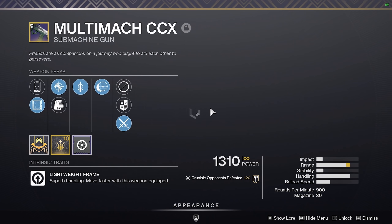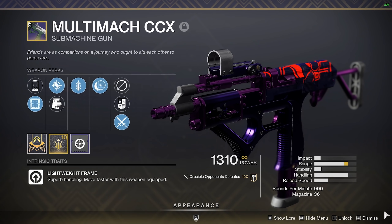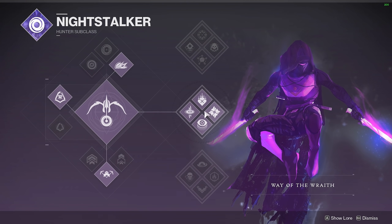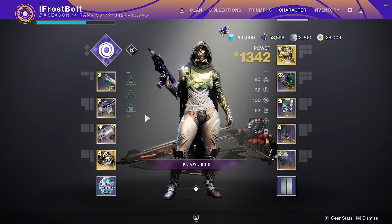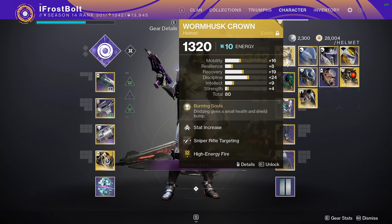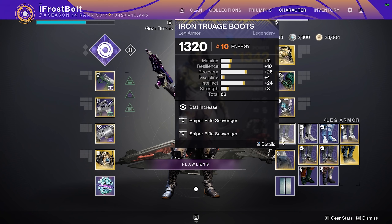For my primary of choice, we're going with the Multi-MAC. We have Model, Accurized Rounds, Quick Draw, Iron Reach, Range — so a lot of range on this SMG, that's for sure. I'm rocking the Night Soccer Middle Tree because we're going to be trying to crouch so we can get a bunch of headshots and get that True Sight, and really just farm with a sniper rifle. I'm using Wormhouse Crown, and the rest of the perks and mods are just to complement the build.